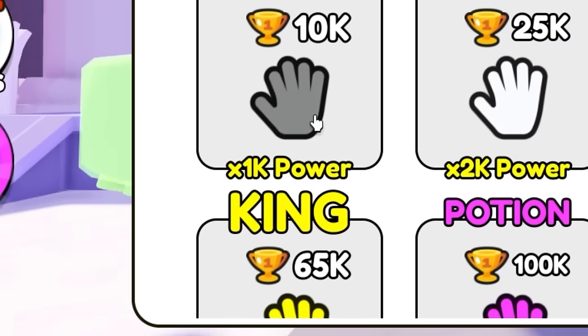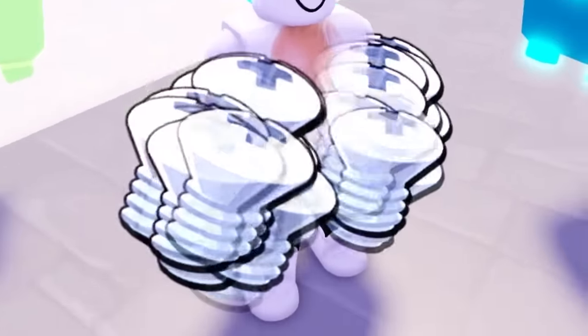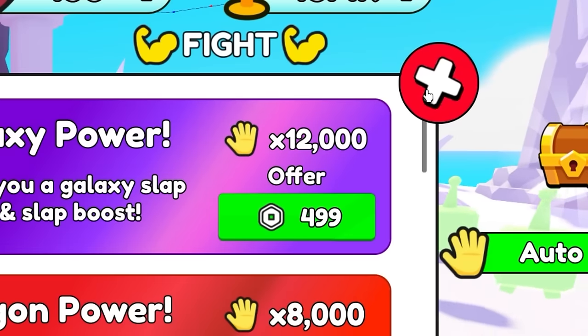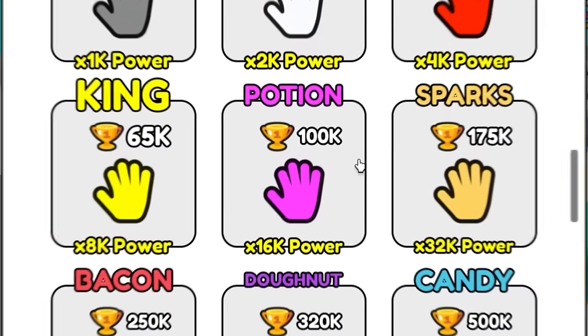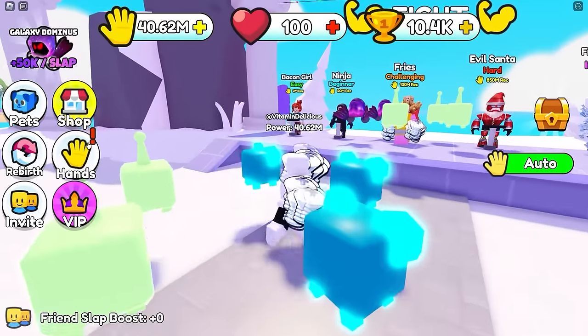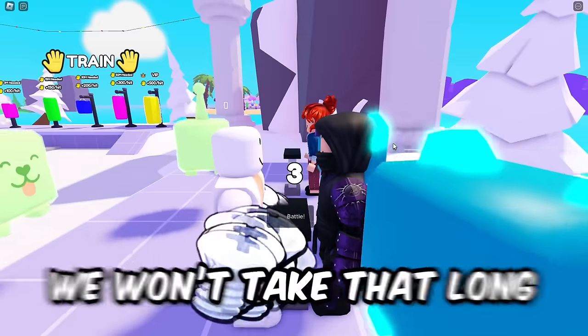Cyborg equals metal screws coming out of your hands! For 500 Robux you can get the times 12,000 galaxy power slap. We're currently at cyborg which is 1,000 - once we get to the potion we're at times 16,000 power, so we're already better than galaxy power. The goal is to get to the potion slapper. It honestly won't take that long - let me just slap the crap out of this guy.